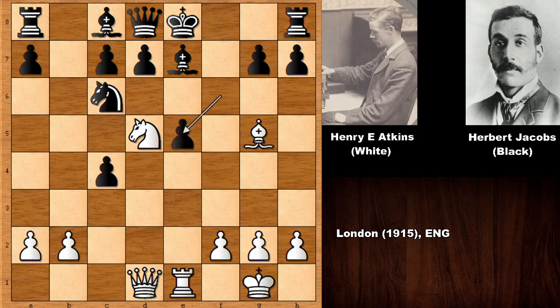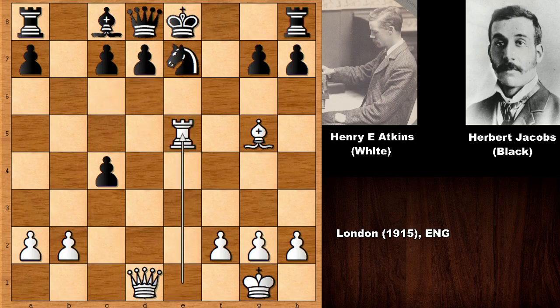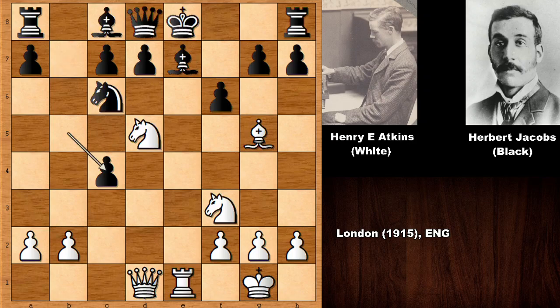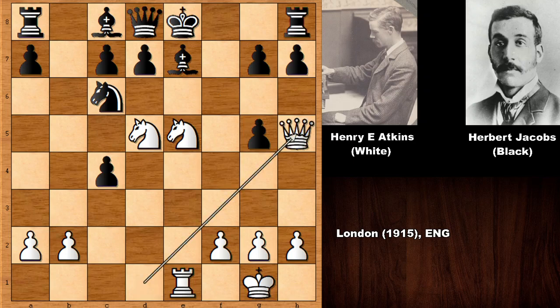The better try would have been f takes on e5 — Jacobs was a little bit greedy. After knight takes bishop, knight takes, then rook takes: it looks like the knight is pinned, but developing the bishop, capturing the knight, and queen takes on e7 is possible. Black would be giving up the queen, but black has bishop, two rooks, plus one extra pawn against the queen. Instead, Jacobs loved his queen too much and played f takes on g5. Atkins played queen to h5.